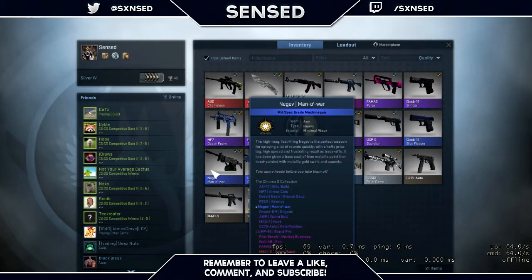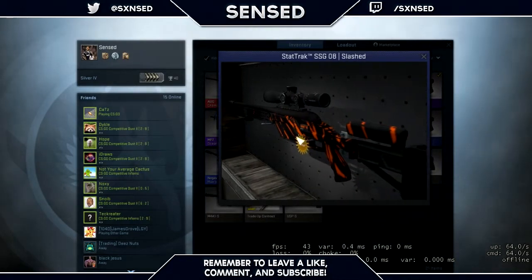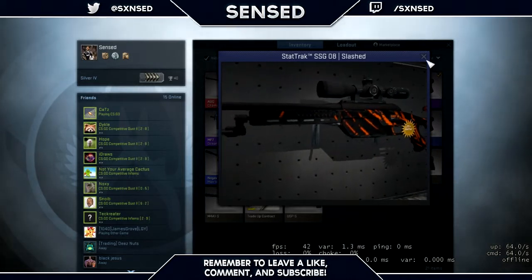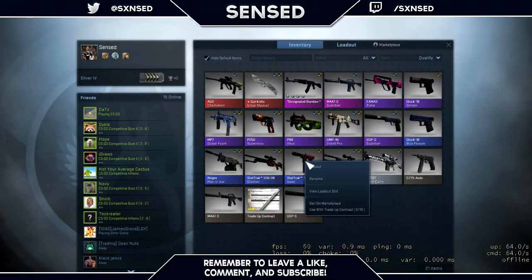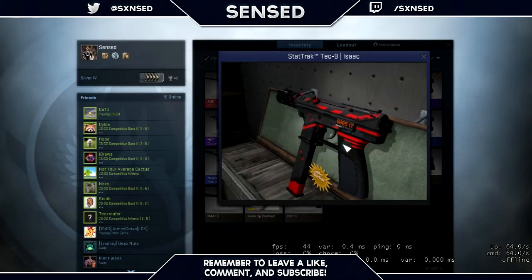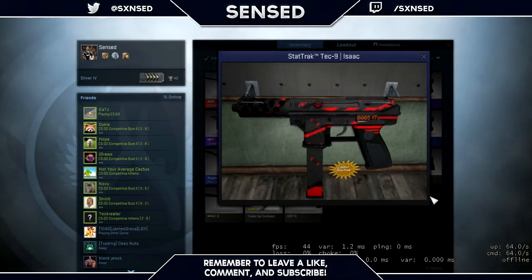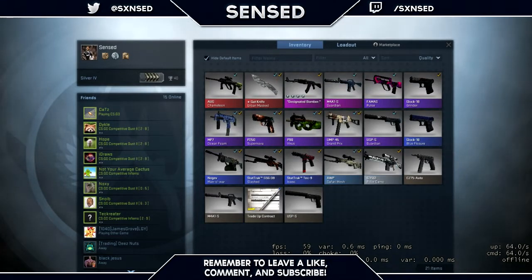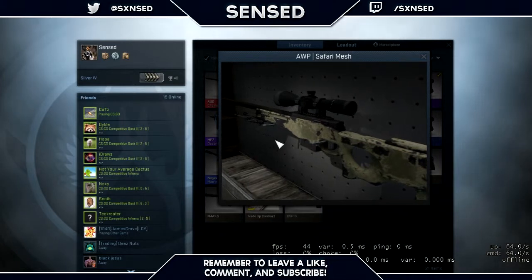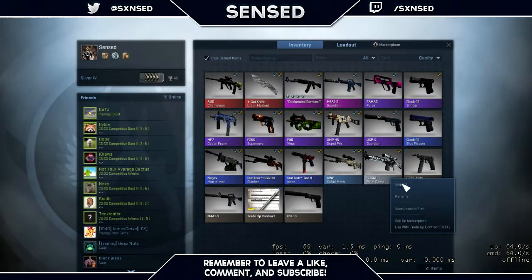Then we got the SSG StatTrak — I got the one SG skin and the StatTrak wasn't that much, so I grabbed it. Got seven kills on there from playing deathmatch. Then we got the Tech-9 Isaac field tested StatTrak with 517 kills, because I was also bored playing deathmatch and I use the Tech-9 a lot in comp. I won this on the same lounge bet as the Blue Fissure. Finally, we've got the AWP Safari Mesh field tested — it looks rough but I just wanted an AWP skin to use, and this was the cheapest one available.